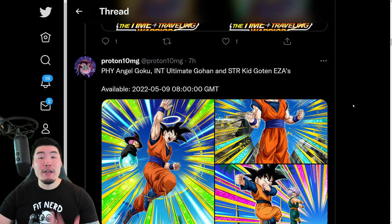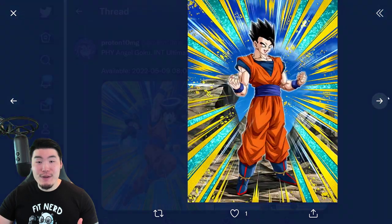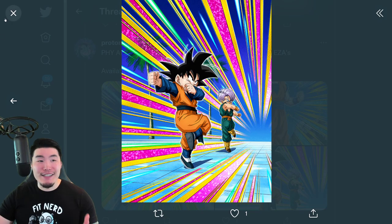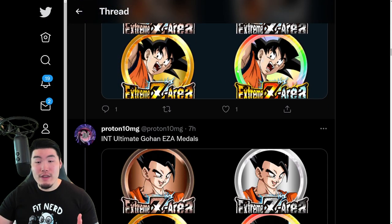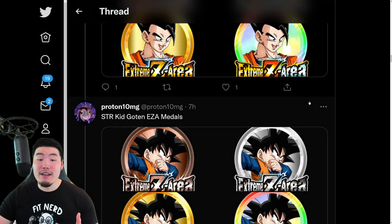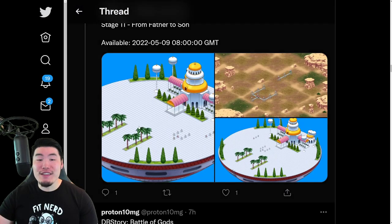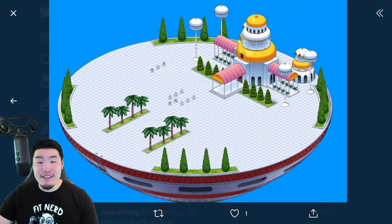From there, we have some more Xtreme Z Awakenings for the free-to-play Fizz Angel Goku, the Int Ultimate Gohan, and also the STR Kid Goten. These are their Xtreme Z Awakening medals for the Goku, the Gohan, and the Goten respectively. And these are the stages for their Xtreme Z Area event right there.